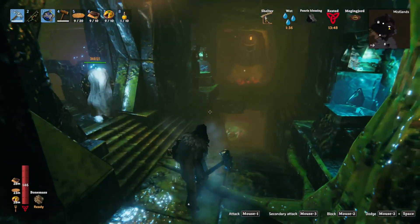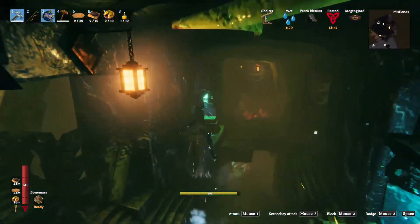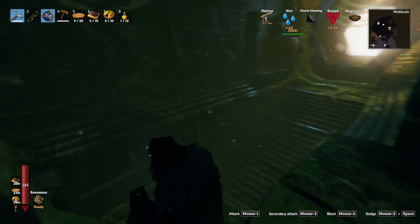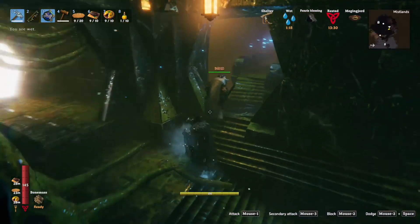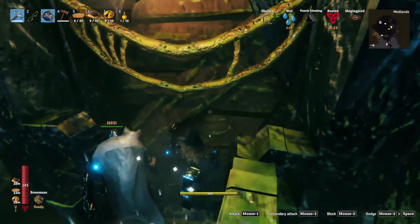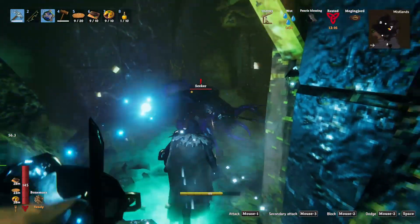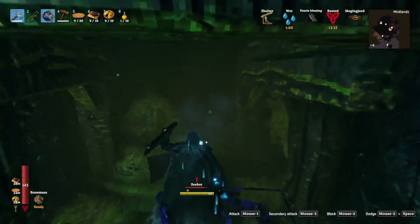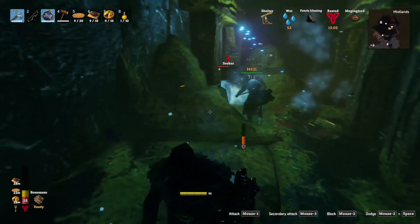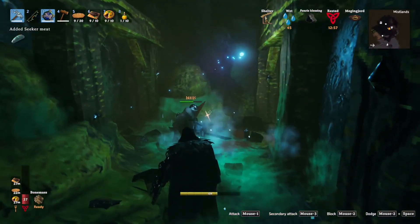Watch out for holes in the floor. Hey, over here - see this thing in the glass? Break it. Seal breaker fragment! Yep. We're going to need to make the seal breaker - we need eight or nine fragments to do it. Might want to watch it - that one's a one-star. He almost killed me through my block with one hit. Got him. If that attack had gone off, I was dead.